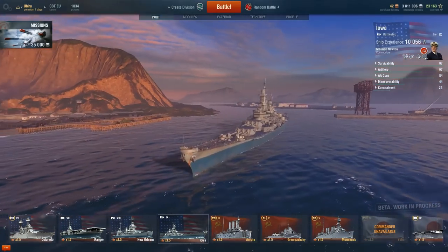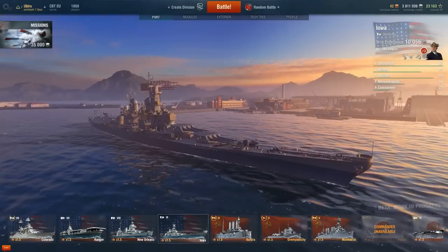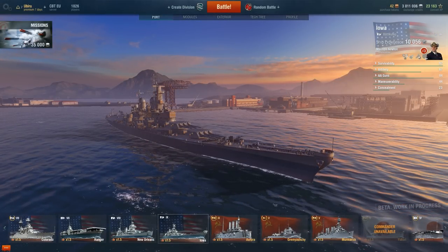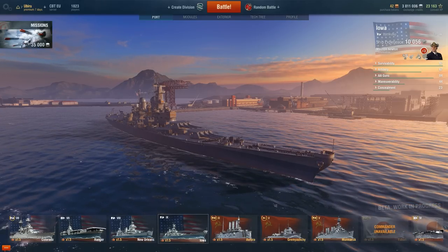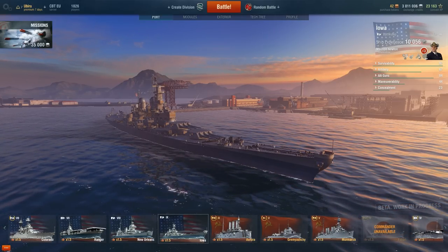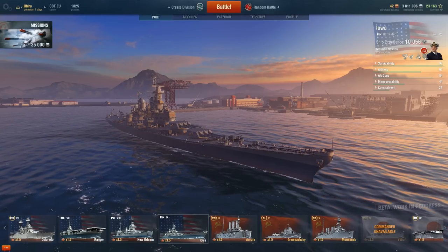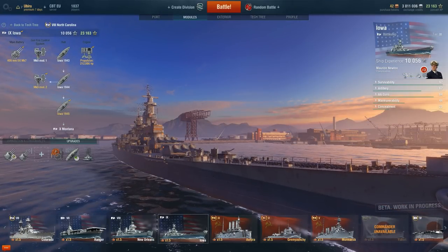This is the Iowa and the North Carolina — you can see they look fairly similar. The Iowa is a little bit longer than the North Carolina; it's roughly the same ship with some good upgrades. There's one other ship to compare the Iowa to, and that is the tier 9 Japanese battleship, the Izumo. I haven't unlocked the Izumo yet, but I'll show you the differences in the tech tree as we go along.